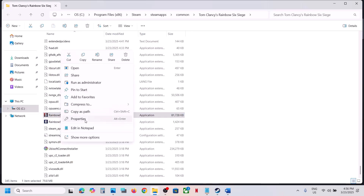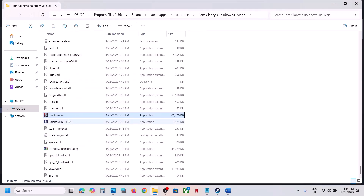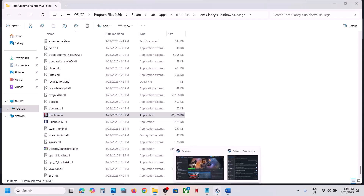If still not working after checking all those boxes, uncheck all those boxes, hit Apply, click OK, do the same with the other exe file, and then follow the next step.